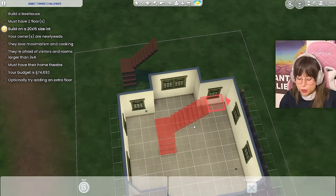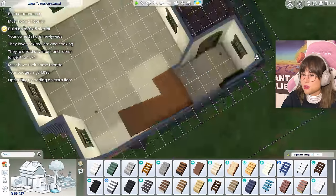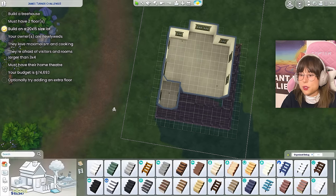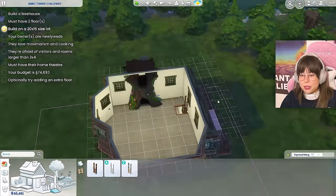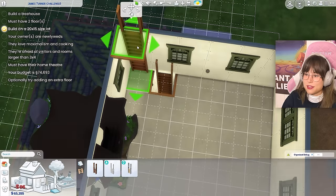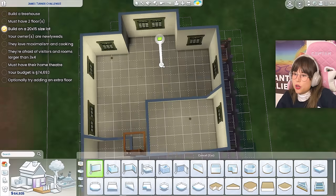Now the stairs are in the middle of the room — this is harder than I thought. I'm going to break my own rule and use ladders. If you ever download this build and hate ladders, you can just replace them with stairs. So maybe the kitchen can be around here — but I have this little bump. Oh my gosh, what have I done? I'll put in some random furniture to remember what each room is going to be.